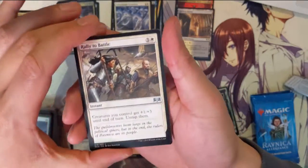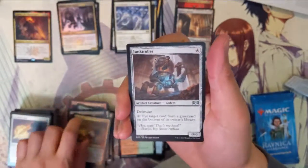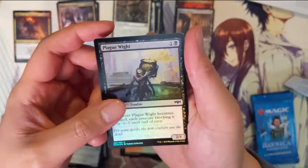Rally to Battle, Hackrobat, Junk Waller, and then a Lumbering Battlement. We do have a foil — Plague... Plague White.